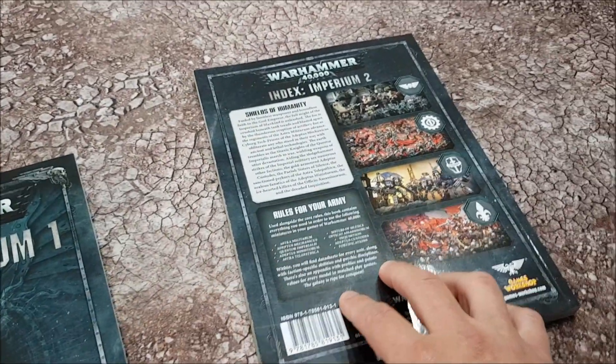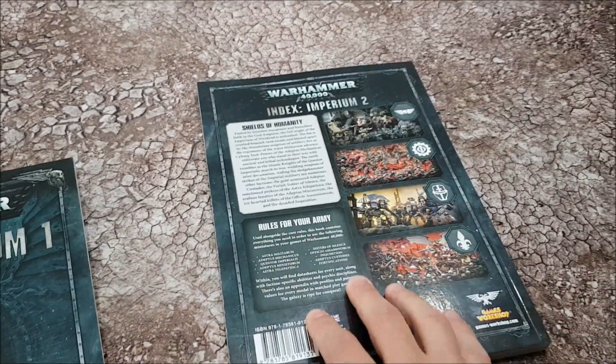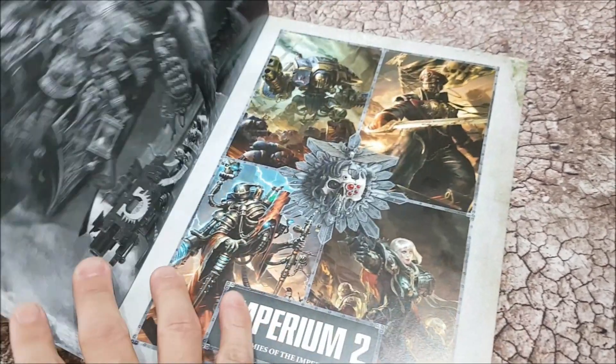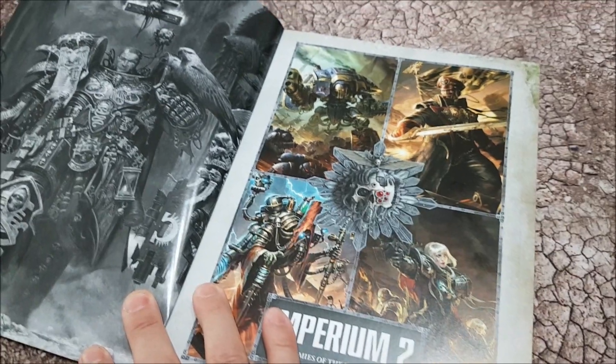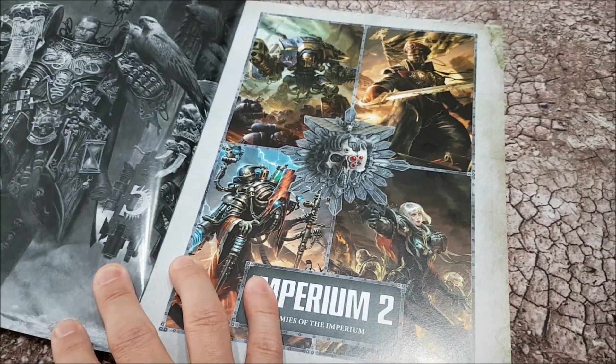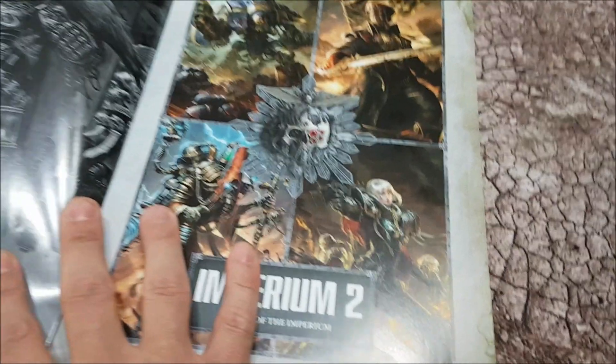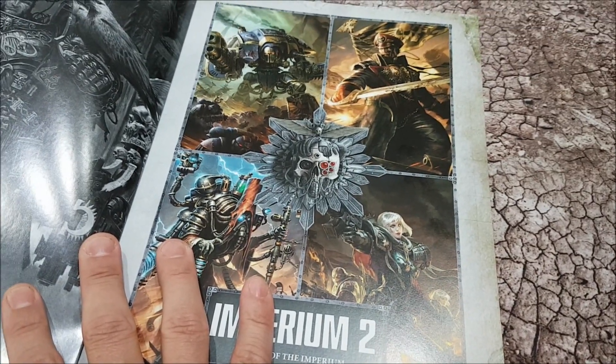Everything else that you could find in many many different codexes is in this book. This is an overview video, not a detailed review of every single bit of rules. It's an overview to give you a sneak peek and see what's behind the cover. And look, that's very pretty - I like the style already.